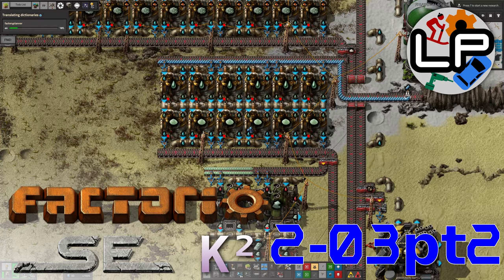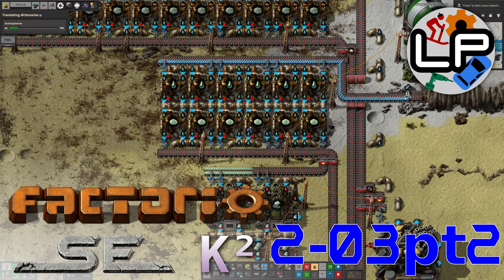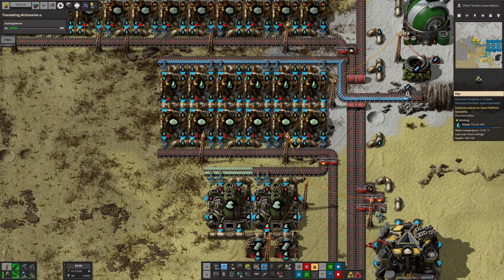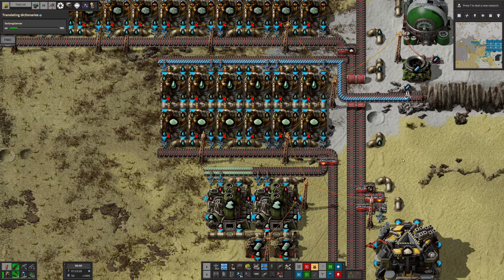Hello everyone and welcome to LawrencePlays for part 2 of this week's Factorio Space Exploration and Crastorio 2 update. In a massive blow to my ego, I'm covering what I've been up to in the second video. The big headline thing for my video is that I've actually started producing beryllium now, which is beryllium-t, obviously.